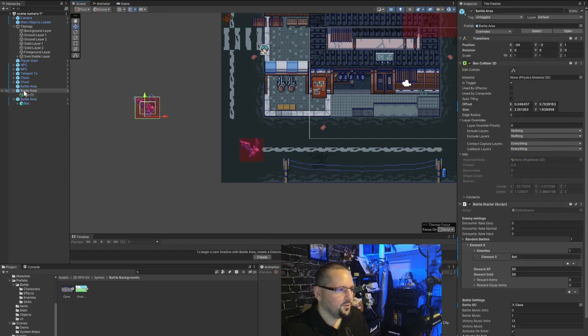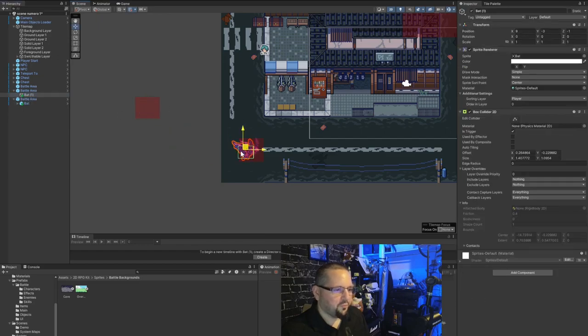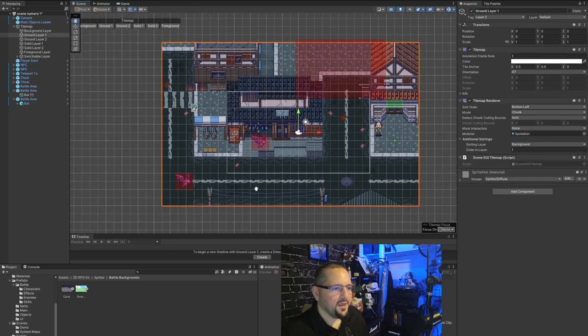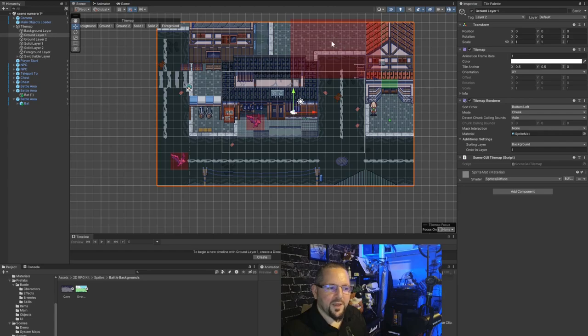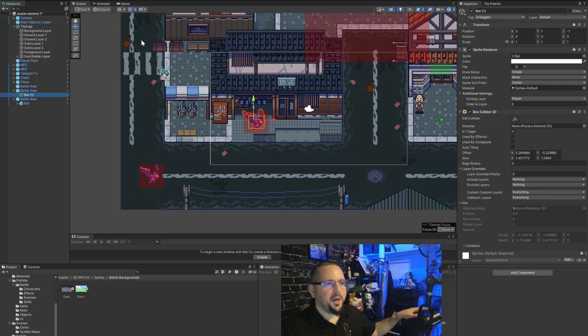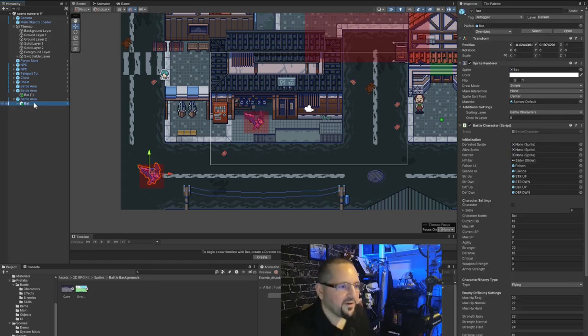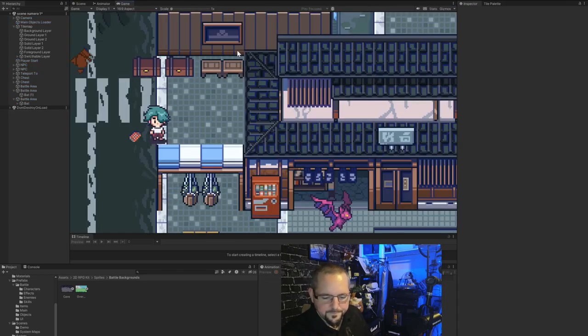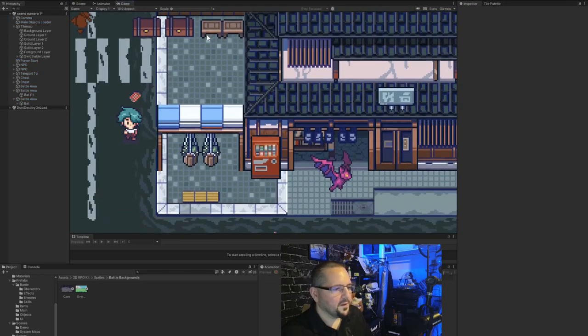I need to have a battle trigger when I touch the collision area, so I make it smaller and position it properly. I use simple language on purpose since this is the start of the series and my audience is mainly people who need accessible explanations. I'm very sorry to more advanced people who already know this — please bear with us as we try to build a community and all become smarter together.